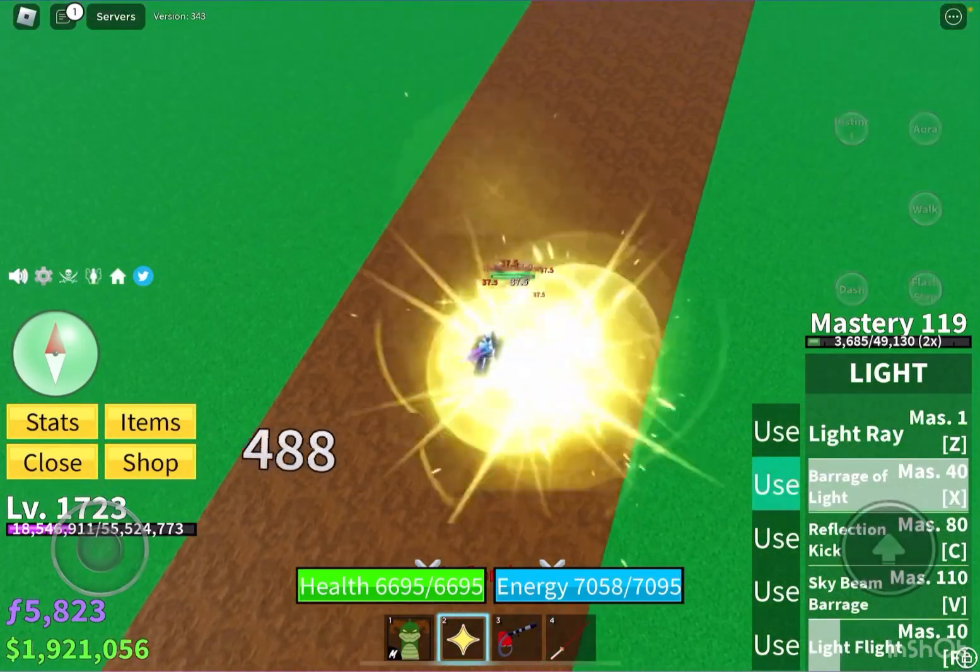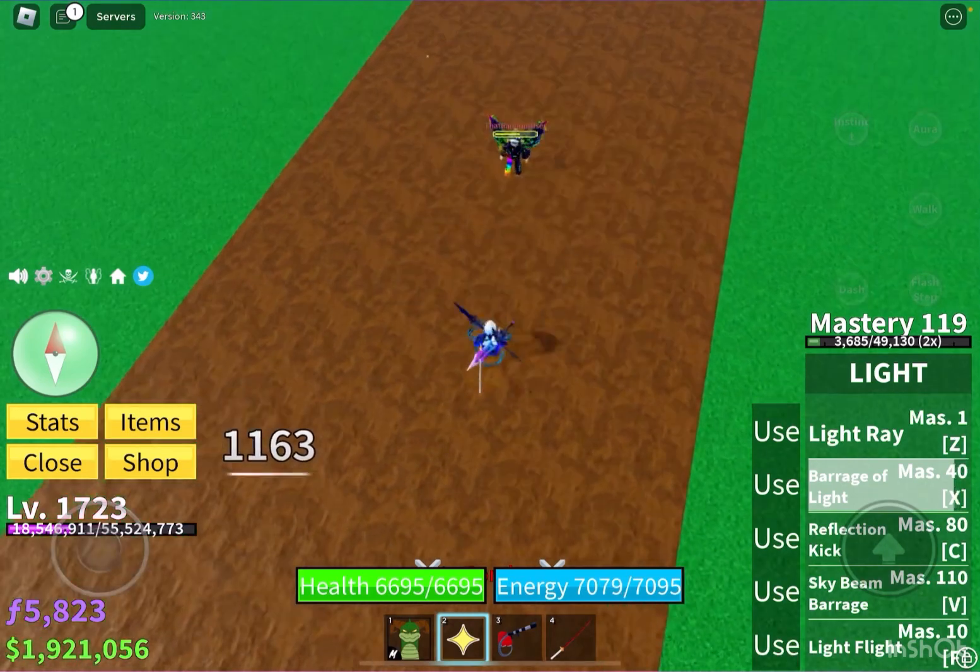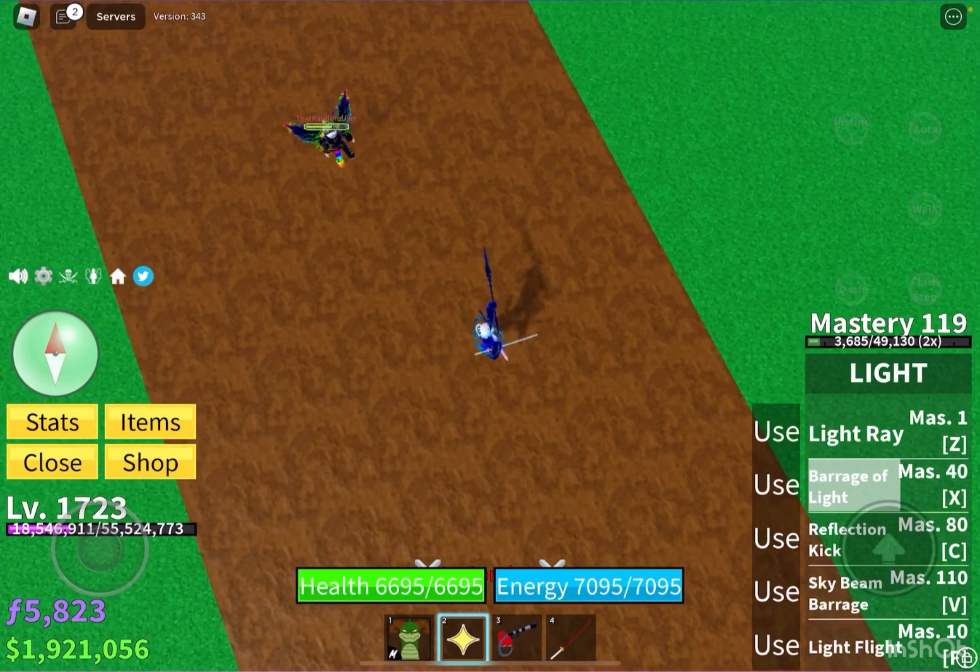Next is the barrage of light — this one is insane, it's better than your M1 left click attacks.